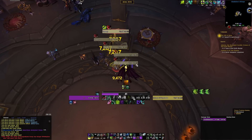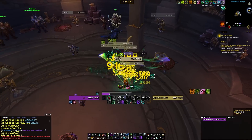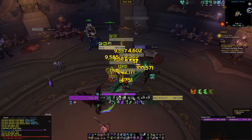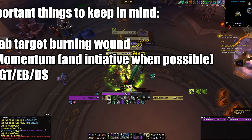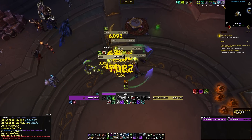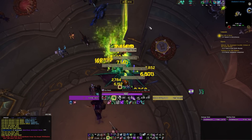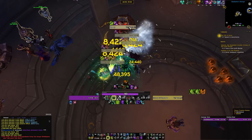From there the build is honestly pretty simple. You'll notice at this point my Burning Wounds have dropped, so you'll have to spread them around again by tab targeting. That essentially is the opening rotation. From there you're just playing a normal build. You want Momentum up for your big hitting abilities like Glaive Tempest, Death Sweep, and Eye Beam. Keep tab targeting to spread Burning Wound, keep up Momentum, use Eye Beam on cooldown, and Backflip into Essence Break. That's really it.